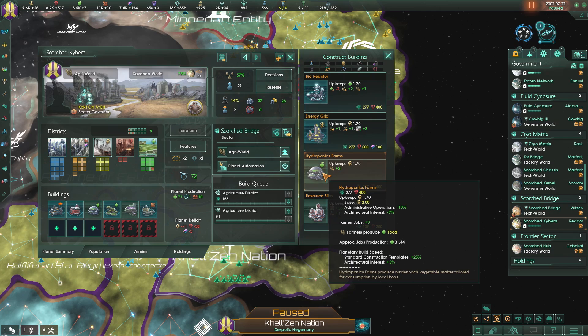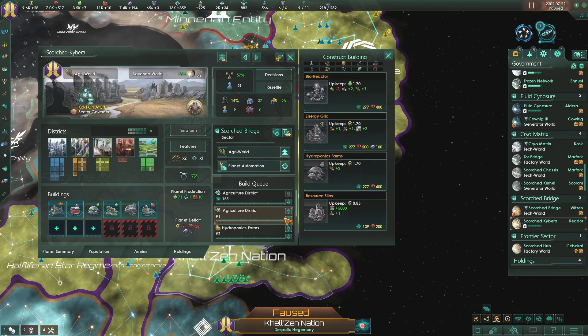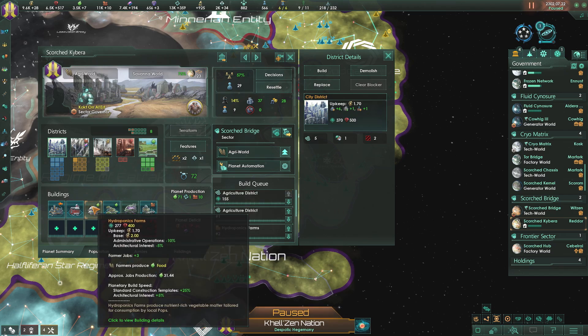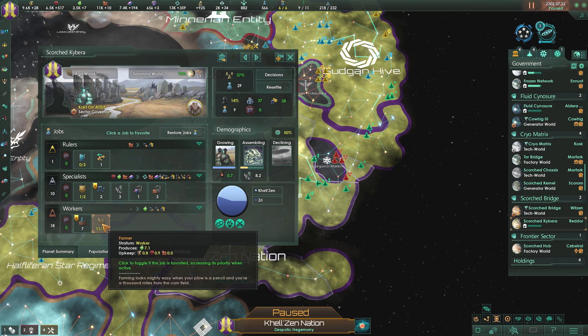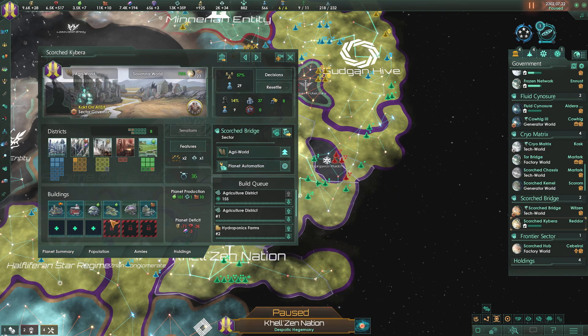We can do it at the hydroponics farm - those are going to give us 31 food per job that they have on this world. We've got lots of farmers we can put on here. We've also got crime on this planet, which makes me sad.